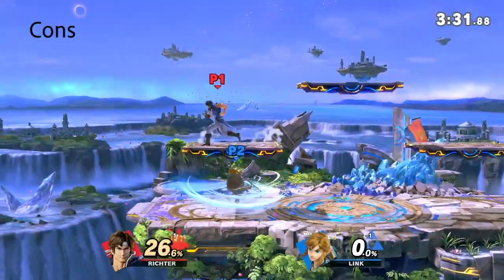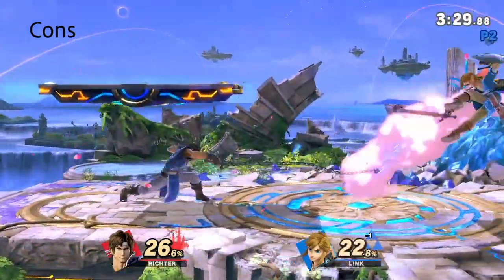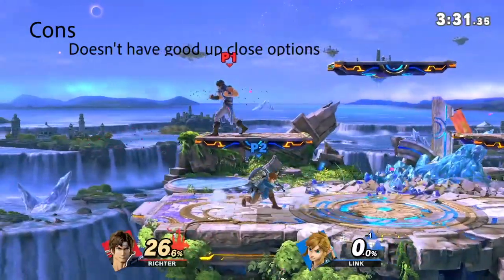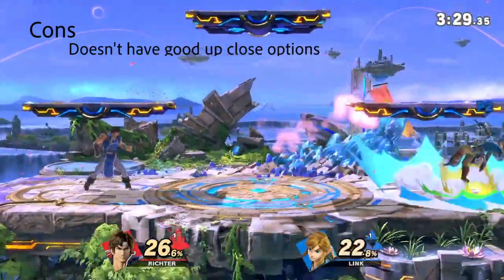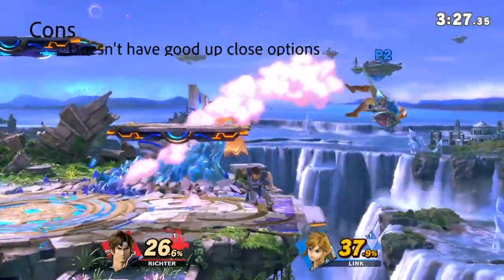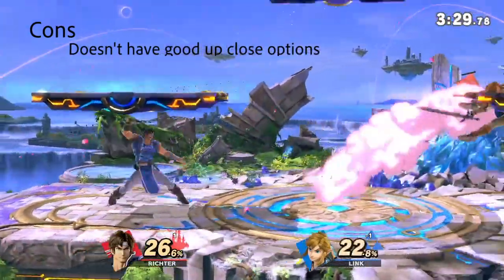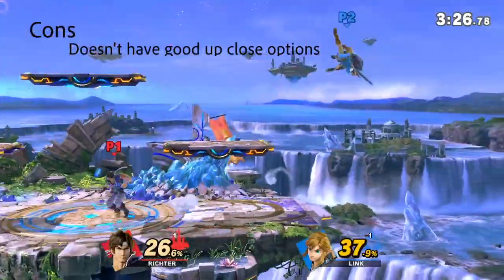Now some cons for this class: if your wall does break you are pretty much gonna take damage. Once an opponent gets up in your face it will be pretty tough to fight back at close range, since most zoners' moves aren't very safe up close. It's also harder to run away since your speed is usually not the fastest.